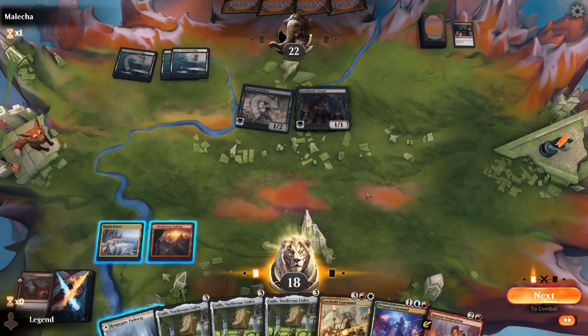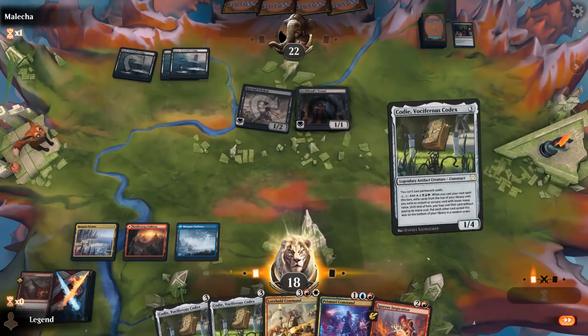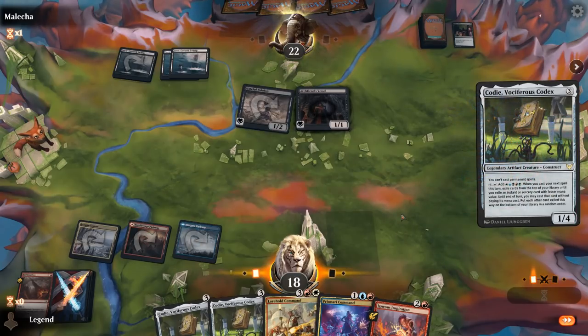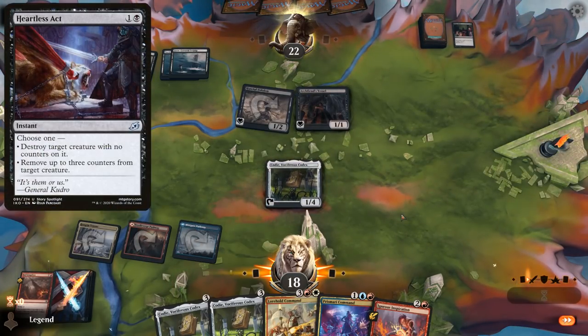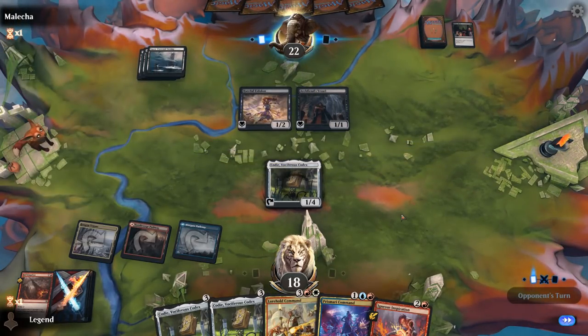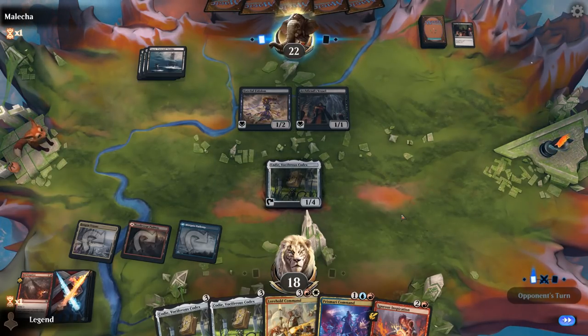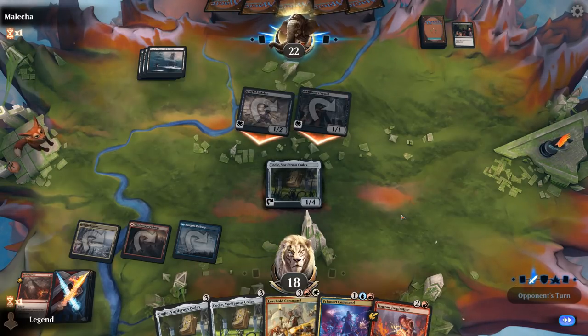Igneous Inspiration isn't bad. If the opponent isn't holding up another Village Rites, I'd prefer to just play Kodi here. Even if they have Heartless Act or Eliminate, we can still play another one. Opponent untaps — Rankle making a sacrifice could be effective here, but then we can Inspiration Rankle next turn. Opponent attacks — they might have a Mire's Grasp looking to finish off Kodi, so we'll just take the two.